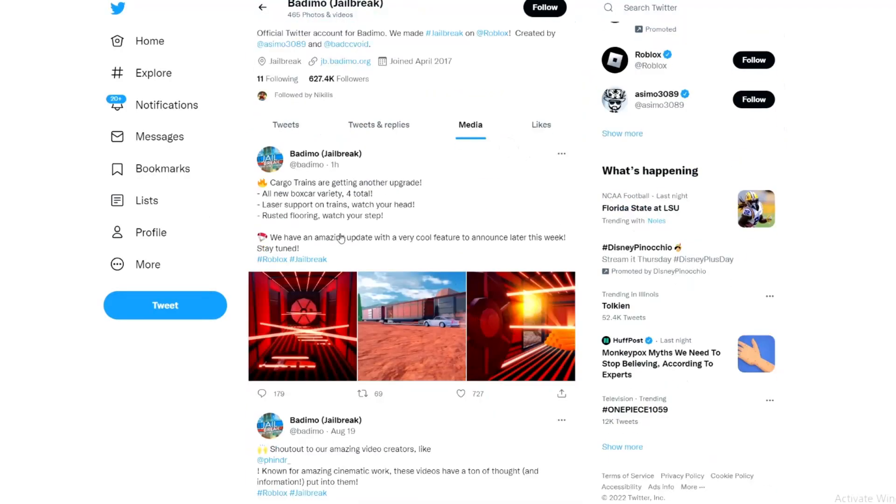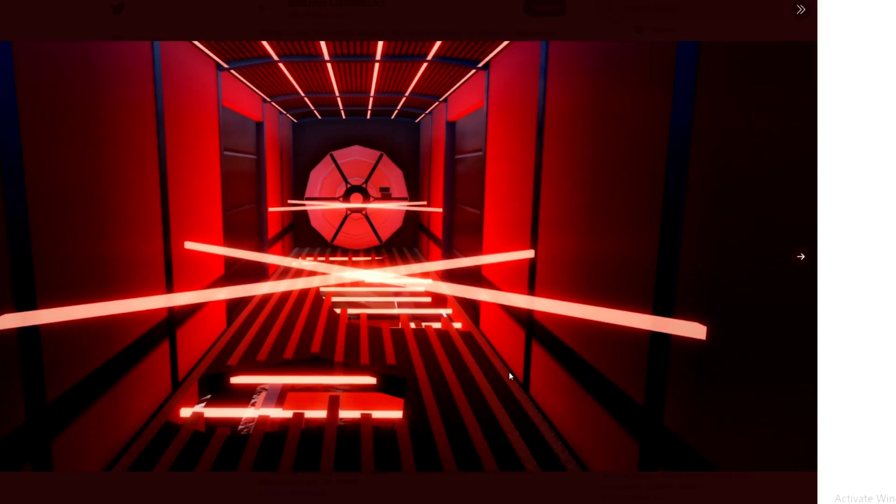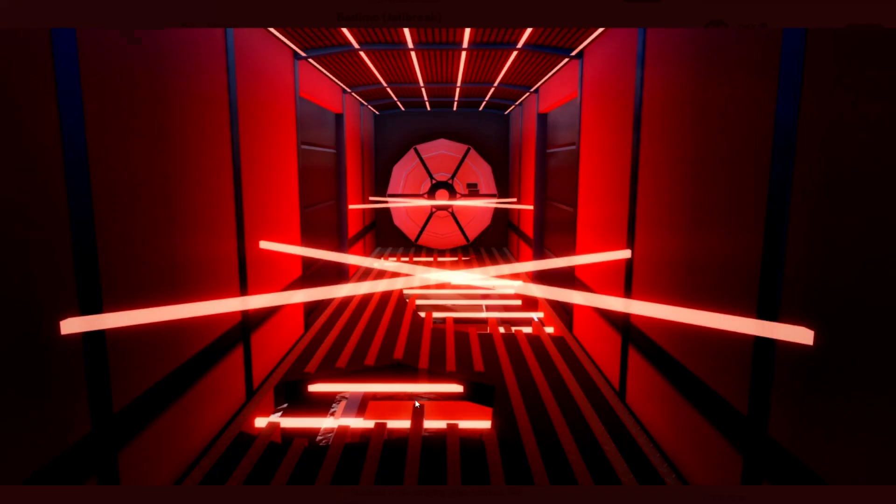Now we're at the Jailbreak Twitter page, and as you can see right here we have the official pictures of the new cargo trains. In the first picture we have the lasers, and if you look on the bottom of the floor we also have some little holes which have lasers in them too. The tweet reads: 'Cargo trains are getting another update — laser support on trains.'